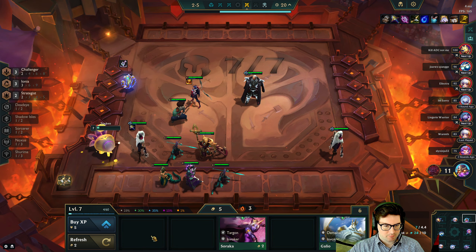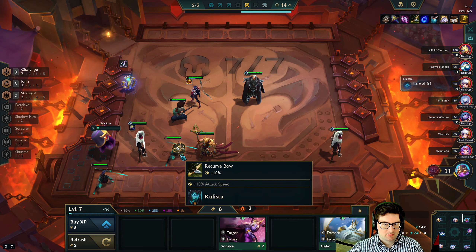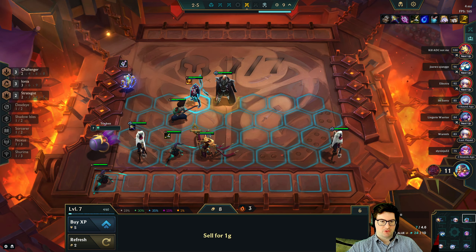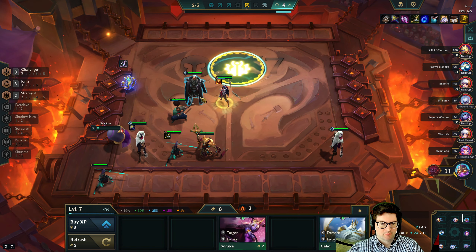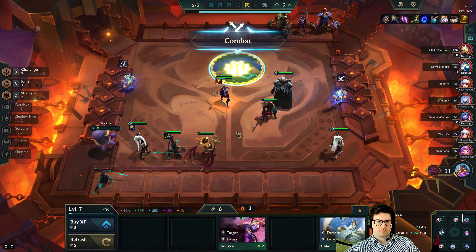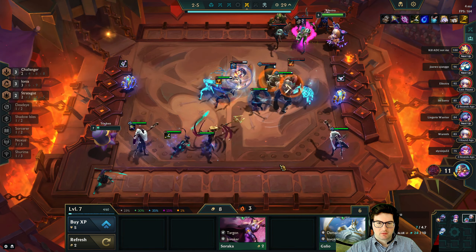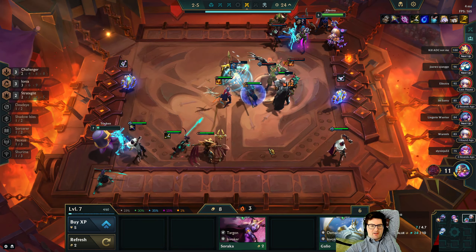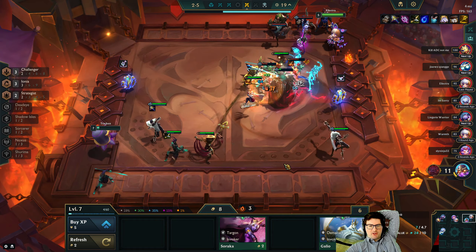Don't play any of these. Right now we're strong enough to kind of win-streak, so chilling. Two-star Swain early is also a lot of power, but I don't love having a Zeri. I need to hit 10 gold eventually — we'll win-streak which will give us extra gold.